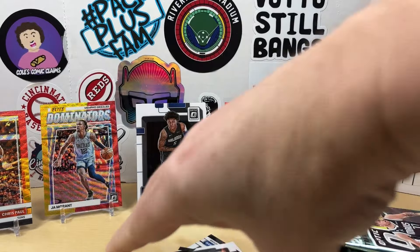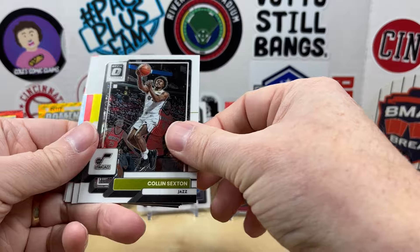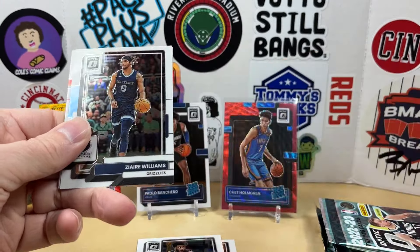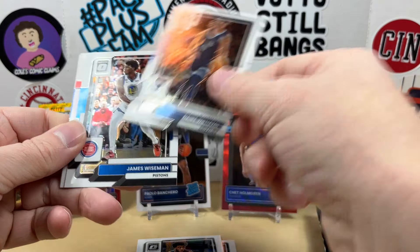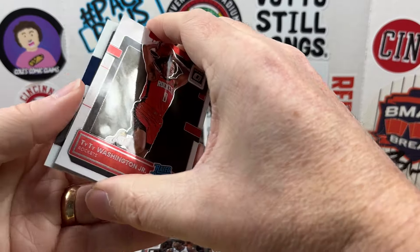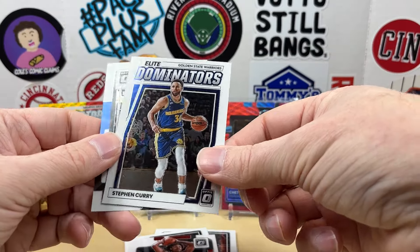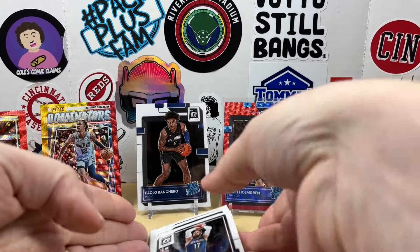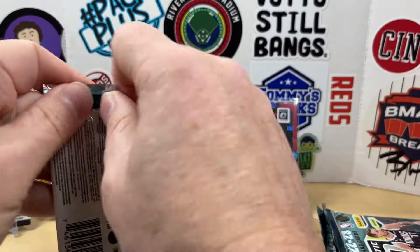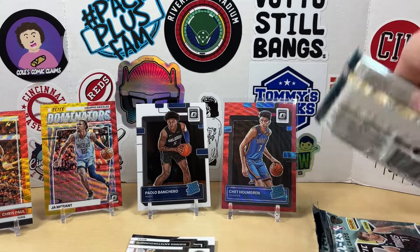Overall I'm very happy with what I've pulled so far. Colin Sexton, Saddiq Bey — oh, there's a PC hit — Lonzo Ball on the red wave. Zaire Williams, Wiseman, TyTy. We have Elite Dominators of Steph Curry, just a clean looking insert, and Valančiūnas. We are coming down to the end here, definitely curious to see what you guys think down in the comments.